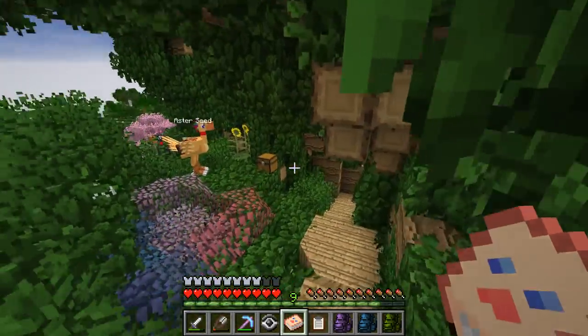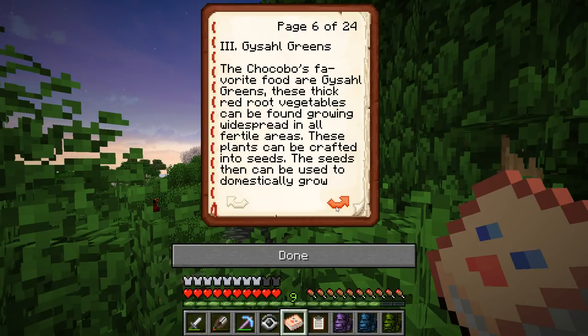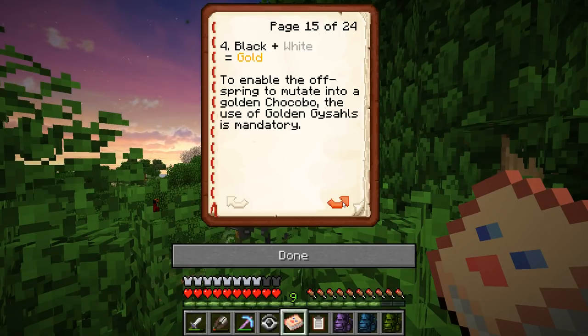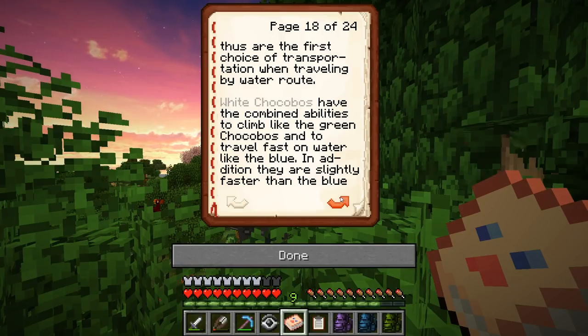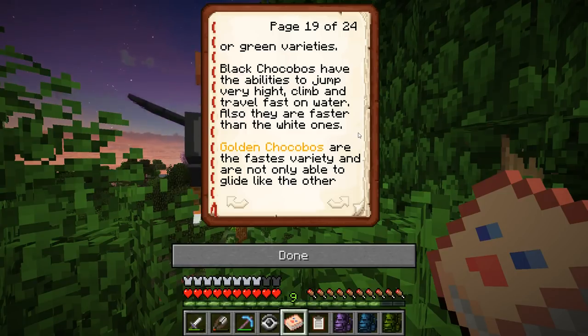Different Chocobos actually have different abilities. Golden is usually the most useful, but the others have other abilities too. What does this black one do? Let me check — Chocobo colors. Black Chocobos have the ability to jump very high, climb, and travel fast on water. Also they are faster than white ones. So this guy over here can jump high, climb, and travel fast on water — he's a really good ground-running Chocobo, but he cannot fly.